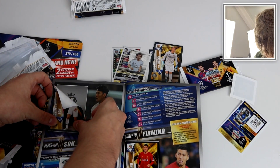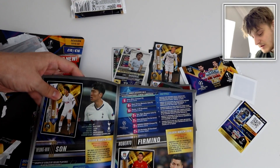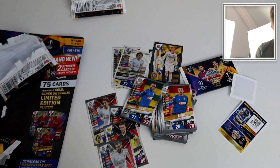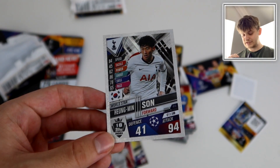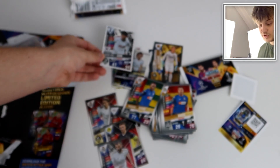Fantastic stuff. Let's put Heung-min Son right into his rightful position in the sticker album. That was a perfect stick, if I say so myself. Heung-min Son nicely in the album there. And there is his card in all its glory — a nice little silver kind of border to these sticker cards. 18th in the world, 94 attack. Heung-min Son, what a player.